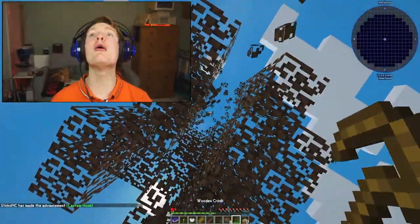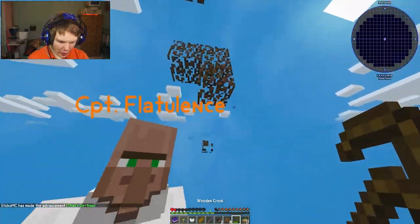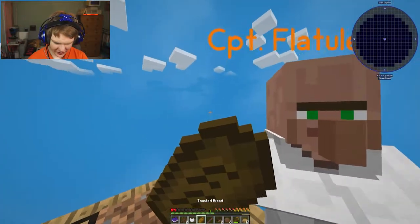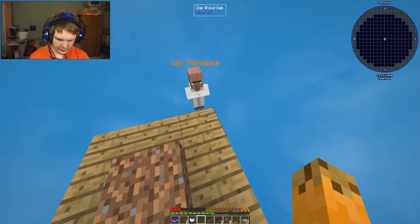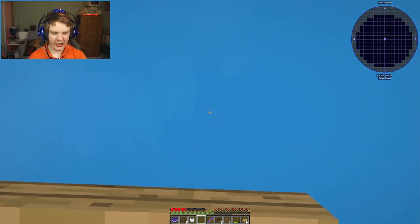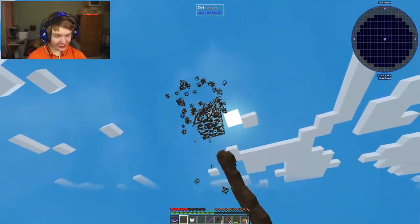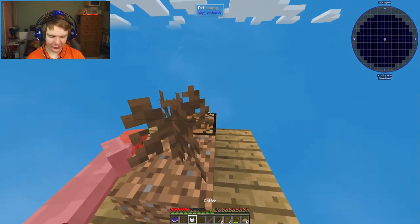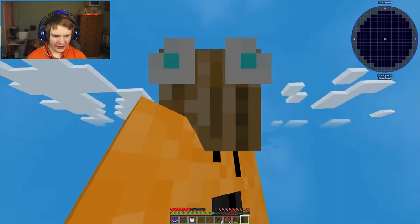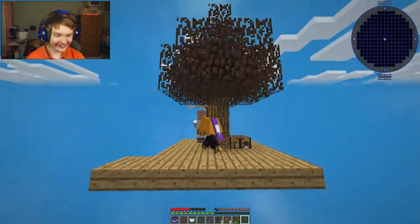Am I not gonna get a sapling from this first tree? I got two saplings - that's nice, isn't it Captain Flatulence. That's what you deserve for putting a portal in my lab. So we now have from one dirt tree two dirt saplings. Another thing I wanted to show you guys is to grow trees you literally have to twerk it to work it - look at this, it just grew!